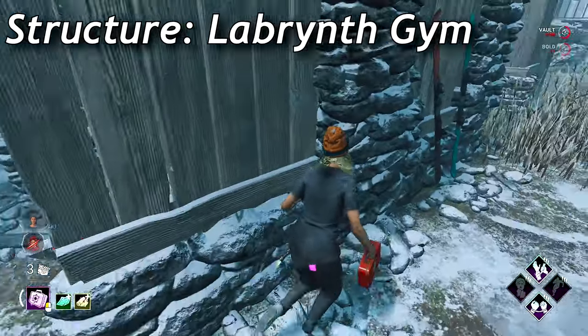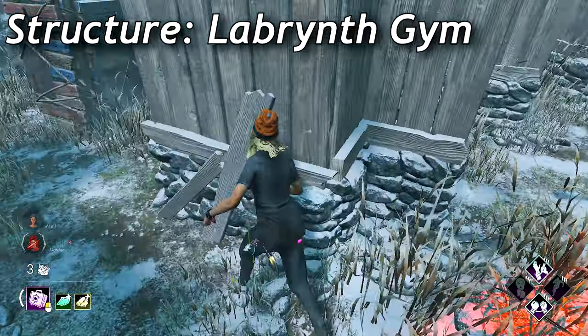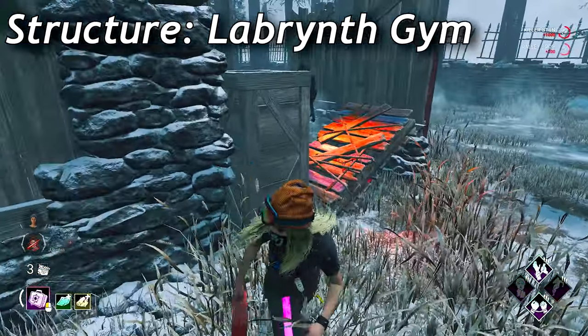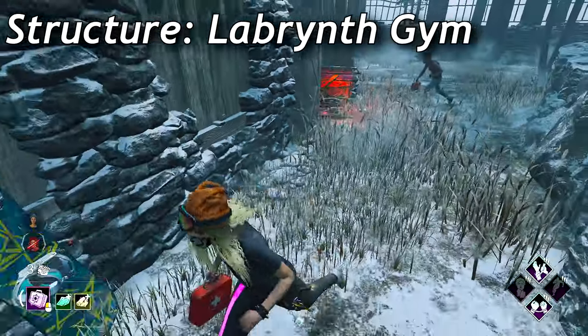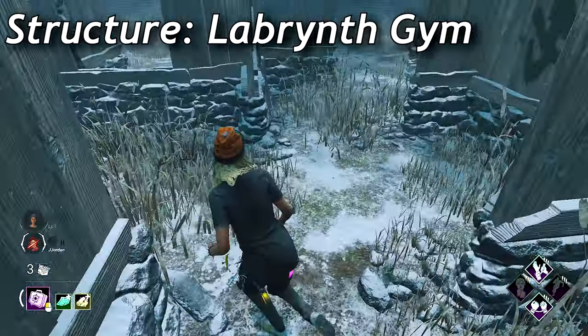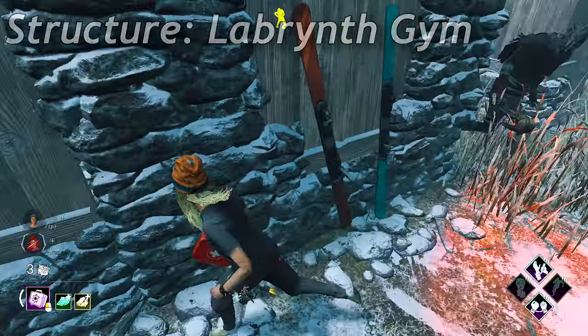I'm going to be honest — I really don't know how to run these. Labyrinth gems are found on Ormond and the Yamaoka variants, and they're absolute shit to run. Usually it results in the survivor getting hit. Try and look for other tiles around this. There are a ton of blind spots on this one, and I'm just going to guarantee that you're not going to be the only one confused on this tile.